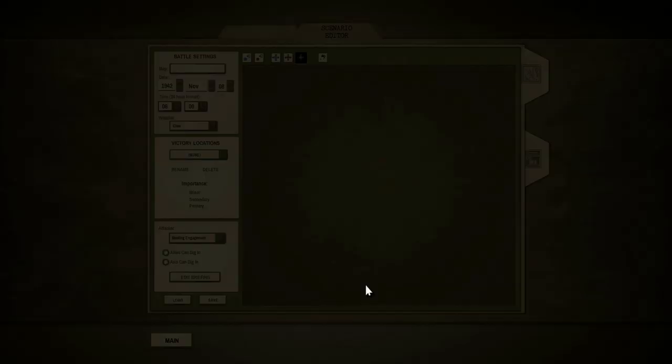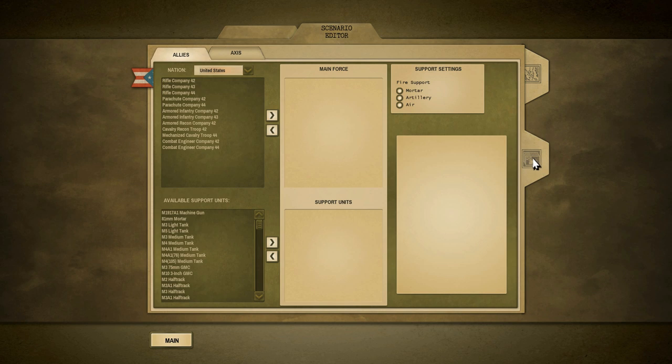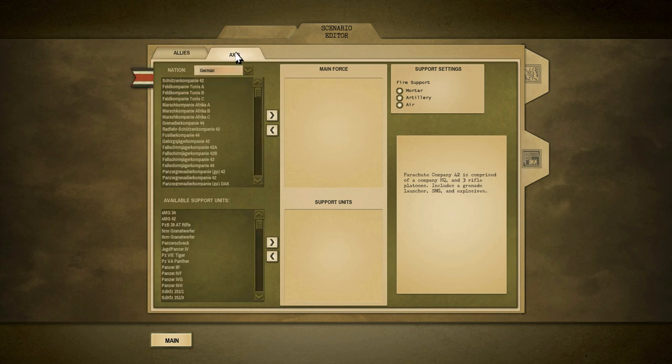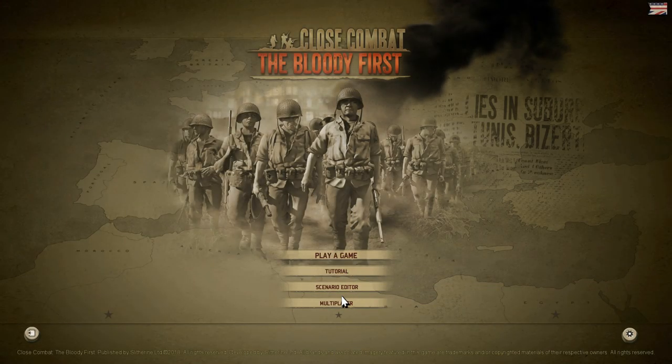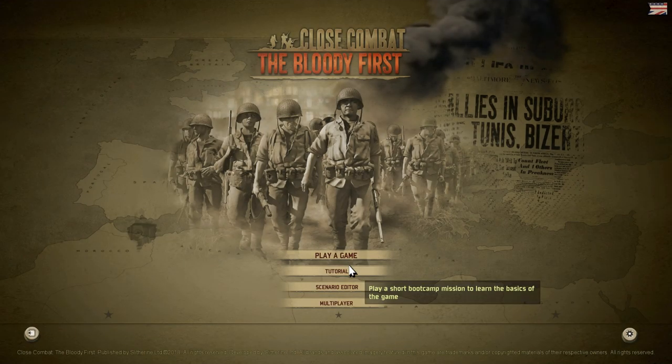The game has a scenario editor where you can create your own scenario at any point in the history of the Bloody First — 1942, '43, '44. You can set the time, the weather, the victory locations, choose your map, select unit directions, and add all the units you want. It looks like right now I just have the United States available, but eventually you can get German units, Italian units, and more. There's also a multiplayer online version of the game, which is phenomenal — you can use your Slitherine account to log in.